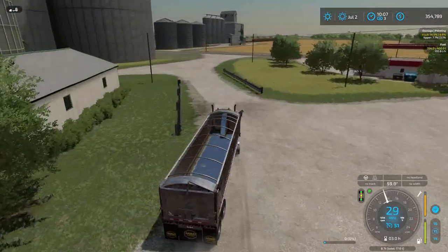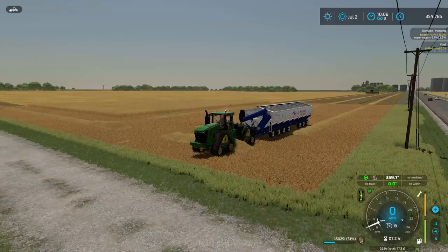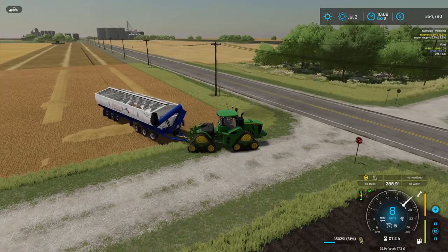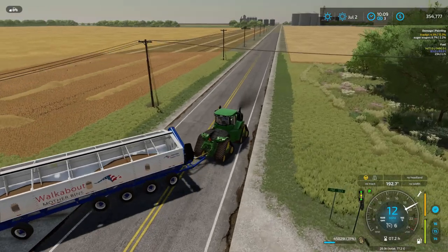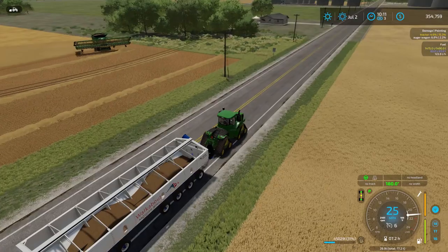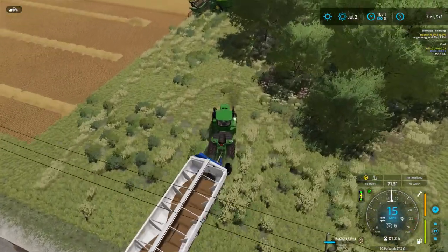We'll keep the tractor on the field for now. Where is the harvester? It's coming down — we'll make it in time. Actually let's swap cabs now and turn this 9RX around. I've got to use the road again since this has such a wide berth. He may stop at the end but at least he'll be facing the right way to unload. It looks like we might catch up to him right before he's ready.